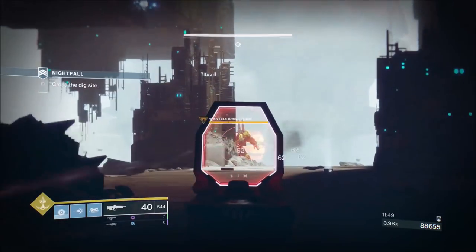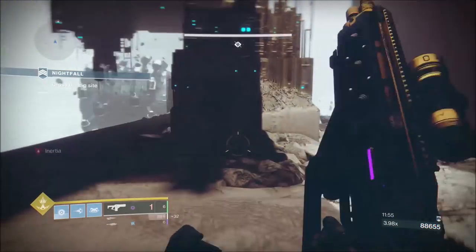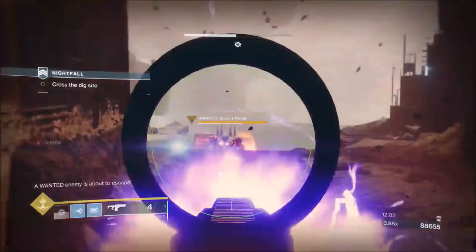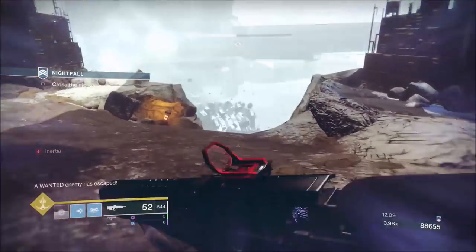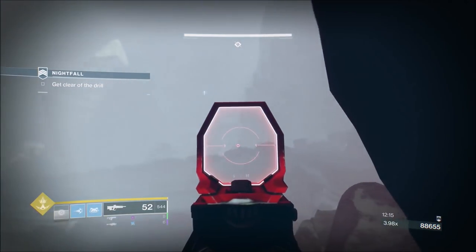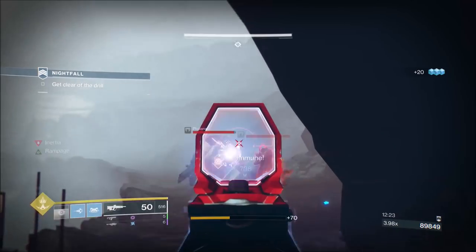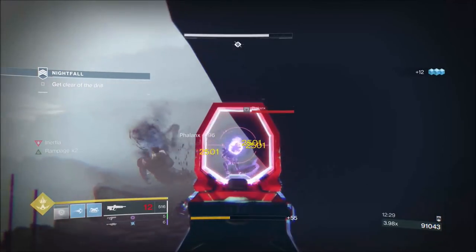What we're doing now is we want this guy to go. His movement is dictated by damage - we're going to put a grenade on him and get a big shot on him. The minute I put those on him the wanted enemy is about to escape - the wanted enemy has escaped. It's linked to damage: once you start hitting him he's going to want out of there. You do have to do some damage, and if you can't put him down you need to do a certain amount of damage to get him to run away.